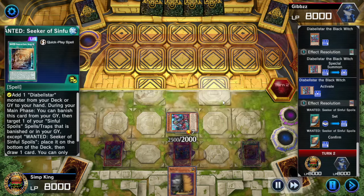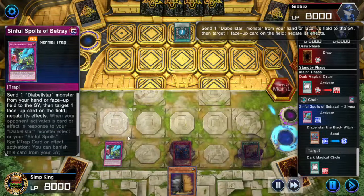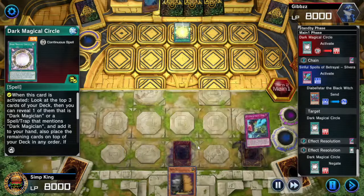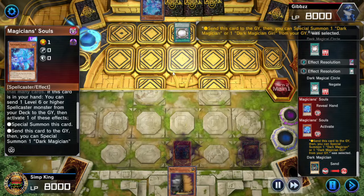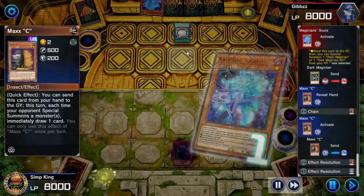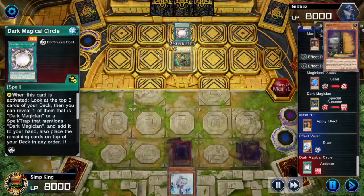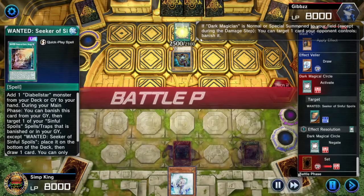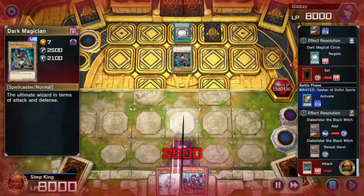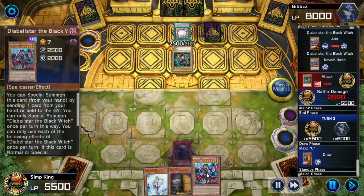On the next turn, we got Wanted Seeker Sinful Spoils. Opponent is playing Dark Magicians. We activate and negate that Circle — this card can negate any face-up card on the field. Circle betrays the Dark Magician player. Opponent fires off Magician Souls — we Max C in response. Dark Magician plays actually work kind of well into Max C because they don't summon a lot — they summon their one Dark Magician and start banishing. Dark Magician on the field, opponent thinks they can banish, but we negated their card for the entire turn.